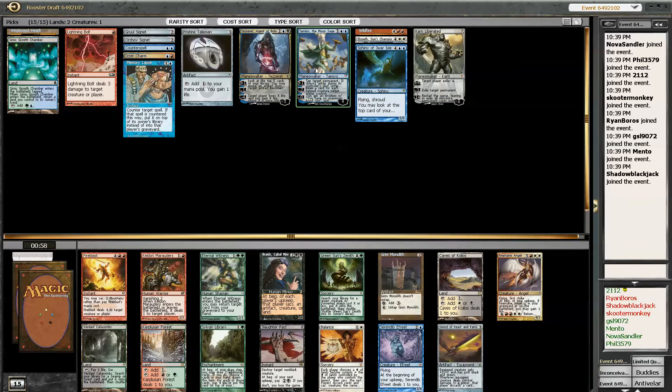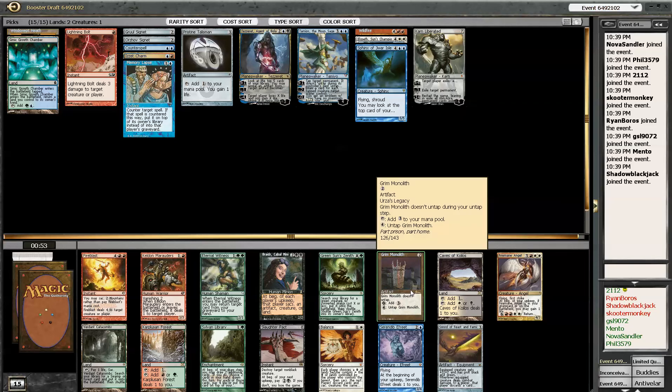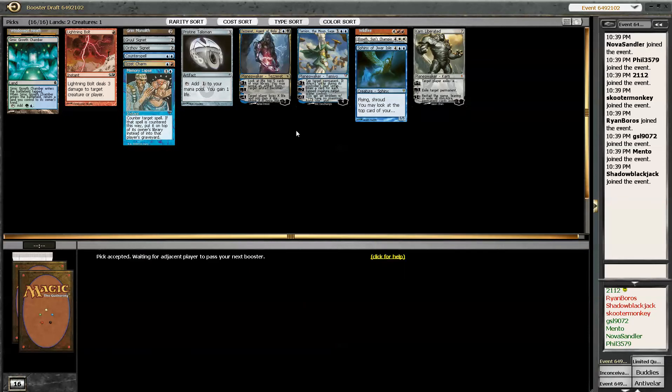Alright, I'm taking Grim Monolith. This will go with my Tezzeret and my other Planeswalkers — just power them out real quick. Hopefully the Caves of Coilos or the Verdant Catacombs wheel. Maybe Sword of Wheel, but I doubt it.